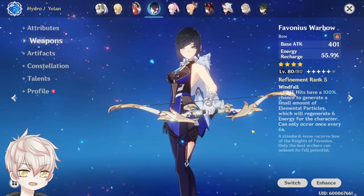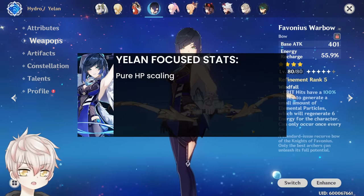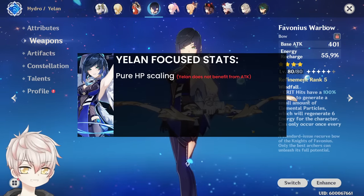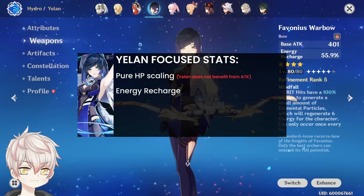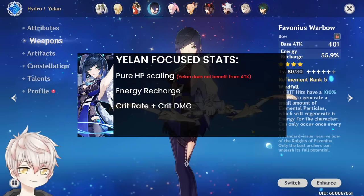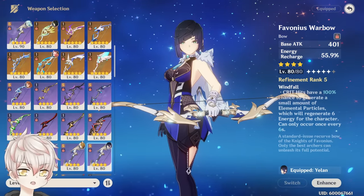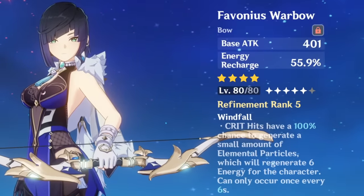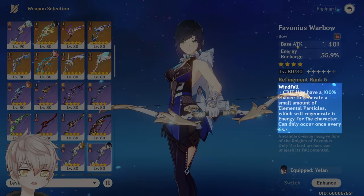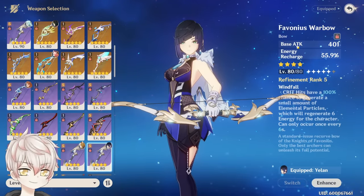When building Yelan, there are three important factors to consider. First, Yelan is a pure HP scaler — there's no conversion in her kit like Hu Tao, so her damage scales only from HP and benefits nothing from attack. Second, energy recharge up to a point is extremely valuable and her most important stat to consider with weapon and artifact choices. After that, high crit rate and crit damage for obvious damage scaling. Because she doesn't benefit from attack, her weapon base attack value is worthless, meaning some weapons with good passives but useless secondaries can be left at level 1.